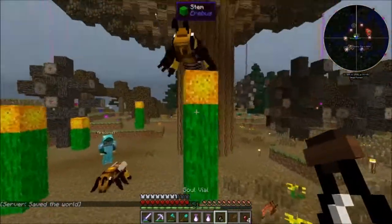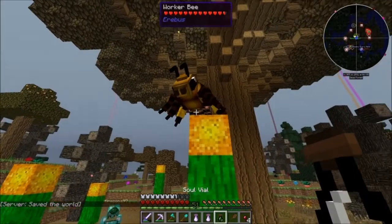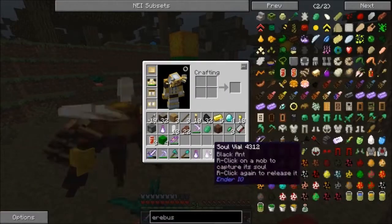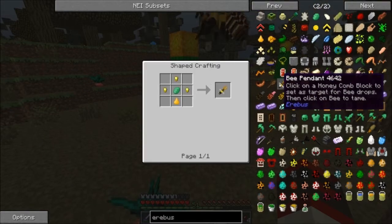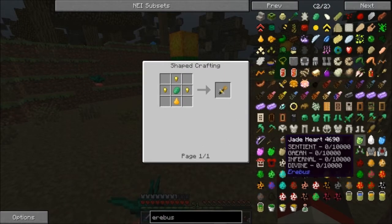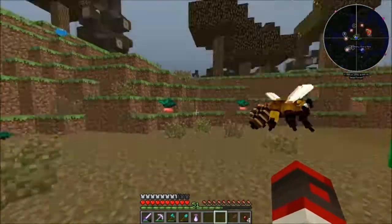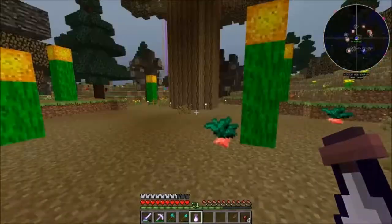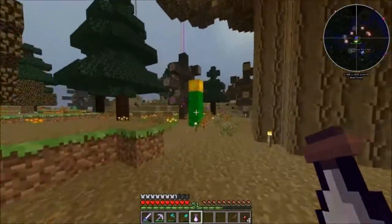All right, let's see if this works. He perfectly landed on it but he's not doing anything. It might be because we don't have the bee pendant — but we can't get the bee pendant unless we get nectar. And I think we can kill them to get nectar, but where the hell did my soul vial go?